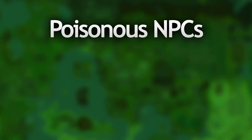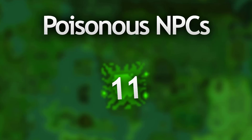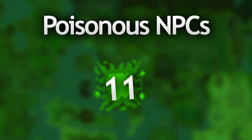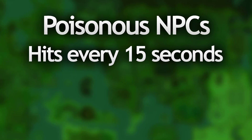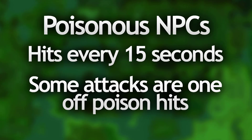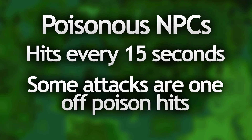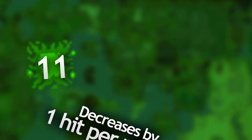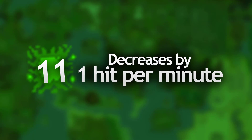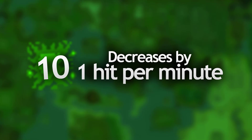Depending on which poisonous NPC you attack, you can induce a poison hitting anywhere between 1 and up to 11 in damage, and it'll hit you every 15 seconds. Some attacks such as the Lizardman Shaman's poison can hit up to 30, but that poison does not stick to you so you only get hit once. Poisons that stay will decrease a tier of number every minute, so you'll be hit 4 times with the highest number you were inflicted and then it would decrease by 1.